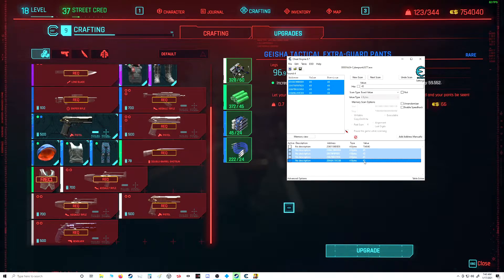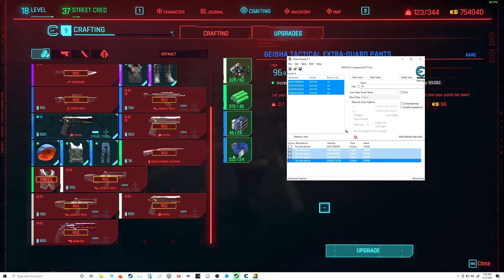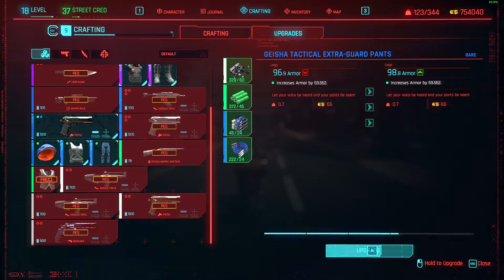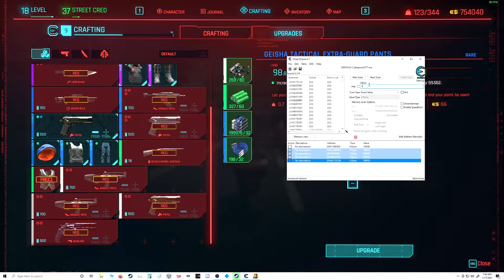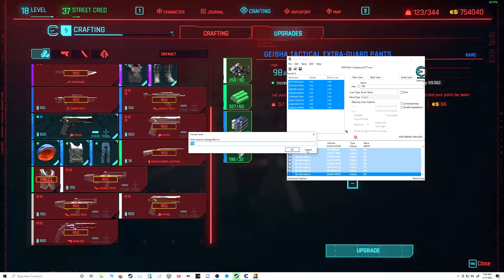You're gonna highlight all of them, then double-click the value and make it a lot — like 200,000 of those. Then what we're gonna do is find this next value, which is 222, so we'll do a new scan for 222 and do our first scan. Then do an upgrade — now we're at 198, so we look up 198. It's gonna be all of those again, so you're gonna select all of them and add some zeros to the value.